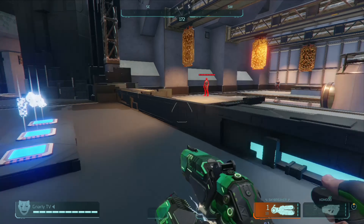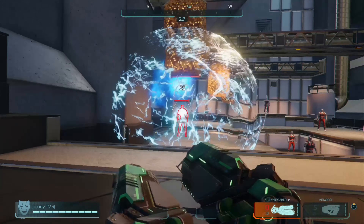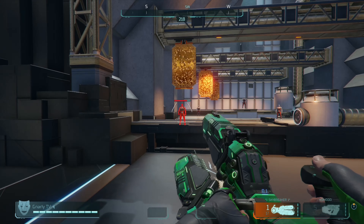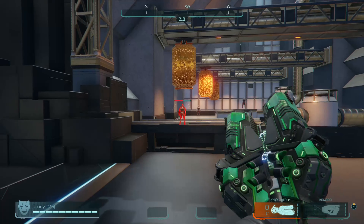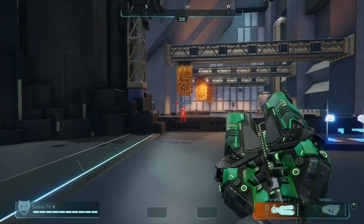People use the Skybreaker to one-tap and then spray with their secondary. But if you look closely, up close the Skybreaker does 25 damage. Take a step back — 31 damage. Take a little bit more of a step back — 36 damage.